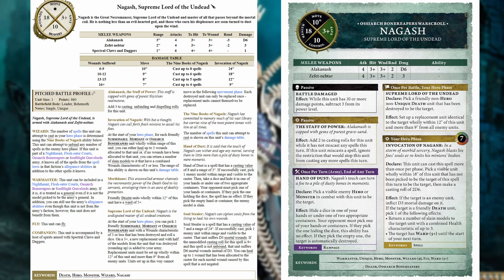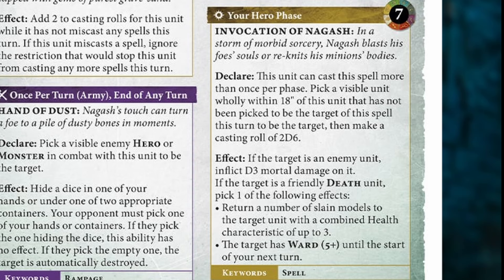We don't really know if unbinding has changed in the new edition — maybe modifiers are universal so if you have a spell modifier it's also your unbinding modifier. Either way, it was plus three before and now it's plus two. However, if you were to miscast, you would no longer lose the ability to continue casting, but you would lose your modifying bonus. The invocation of Nagash is a spell that now must be cast — it's not just a passive thing he does every turn — but it can be cast multiple times.